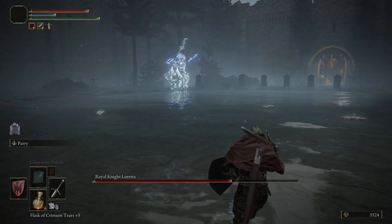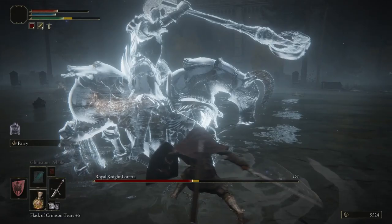In phase one, worry about dodging the melee moves and punishing her. She also has a slam attack, usually followed by another move, which can also be punished. At one point she'll do an attack where her blade turns blue — this is a two-move combo which you can punish.